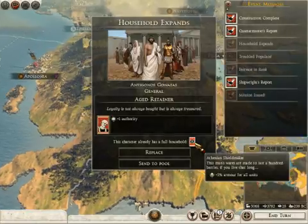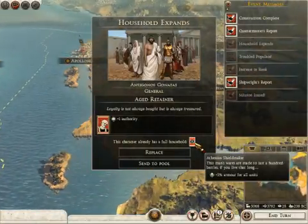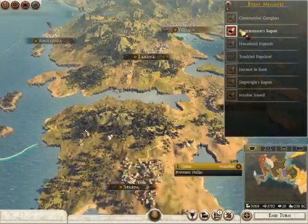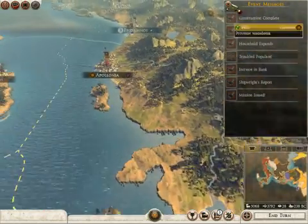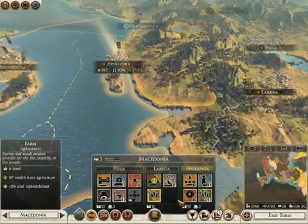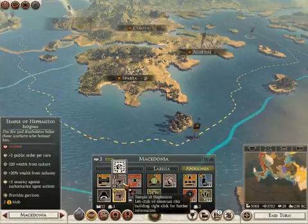Household expands, plus one authority. That armor is so good. We'll send him to the pool. So we've recruited some stuff. We finished a farm in Apollonia. Great, good. Everything is just peachy.